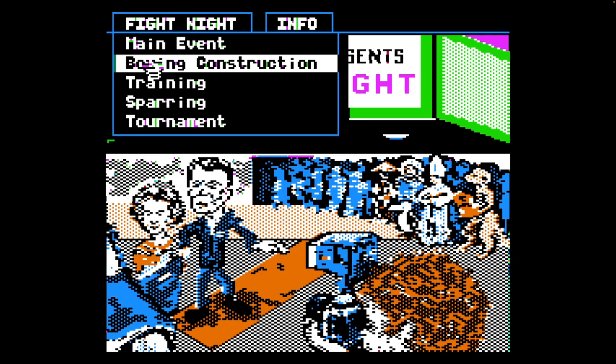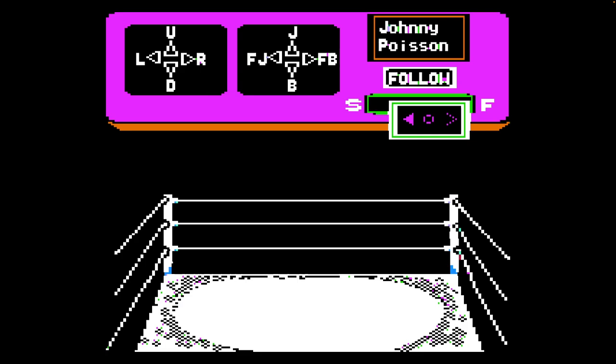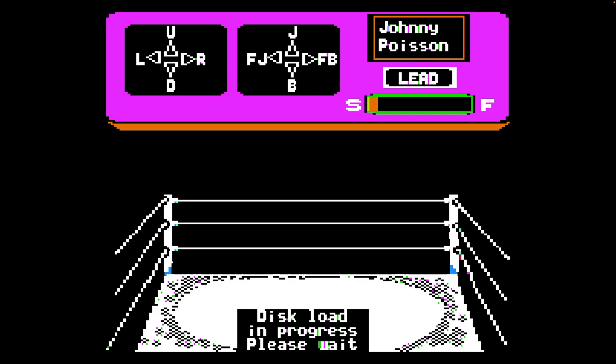Let's do Training, because I don't know what I'm doing with Fight Night. We've got Johnny Poisson and Harvey — am I selecting whether I want to be Johnny Poisson or Harvey? Little Johnny Fish. Lead or follow — lead, I suppose. Got to set whether they're S or F. Disk load in progress, please wait. Got to stream Johnny Poisson off the disk.